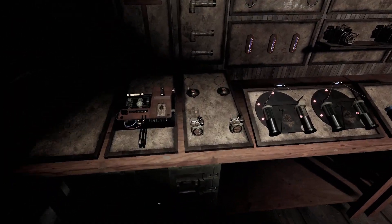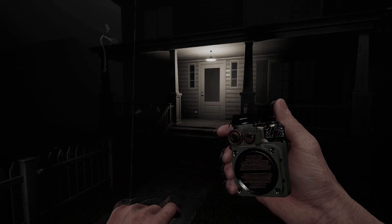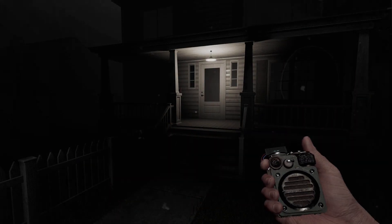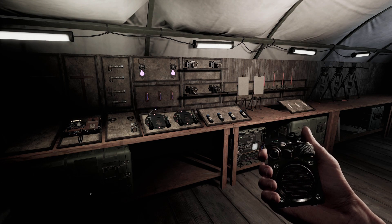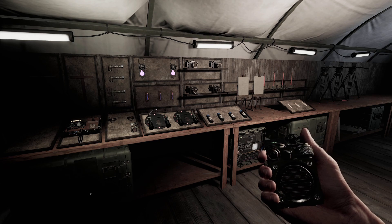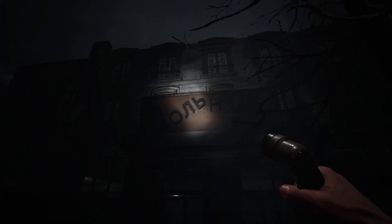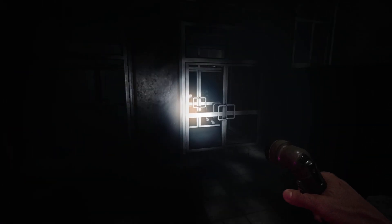Next equipment would be the spirit box. This is pretty cool. The spirit box pretty much allows you to talk to the ghost. I believe there are some questions you can ask it. I don't know all the questions, but you can ask things like: can you talk? How old are you? Where are you? Are you here? Those are kind of the main questions you can ask.